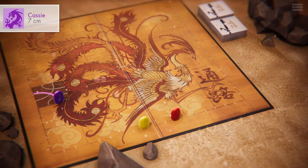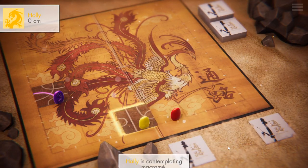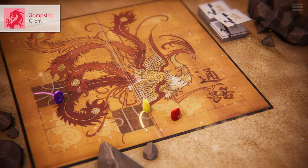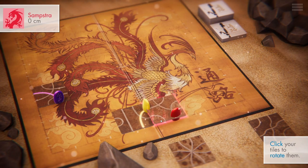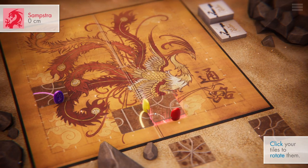So the way the game works is that you're given three tiles. You can pick one of them and place it, and then your figurine, which is called your dragon, is going to move on the path that's associated to it. So for example, I could place a tile like this, and my figurine would move into this position because that's where this is aimed.